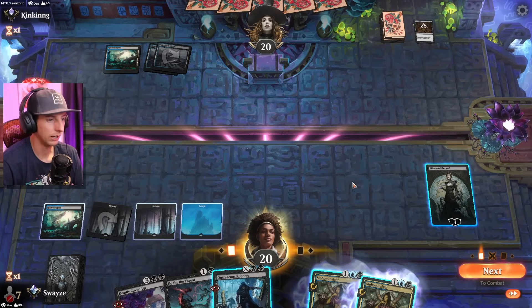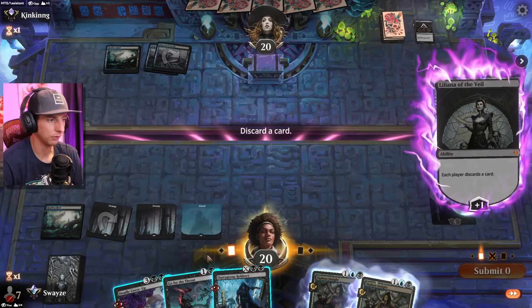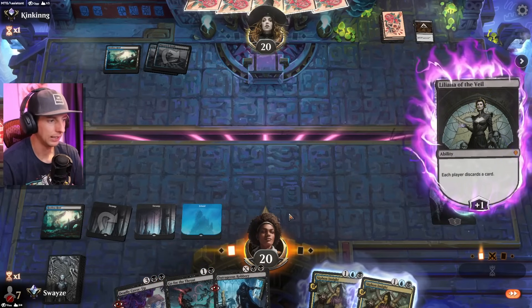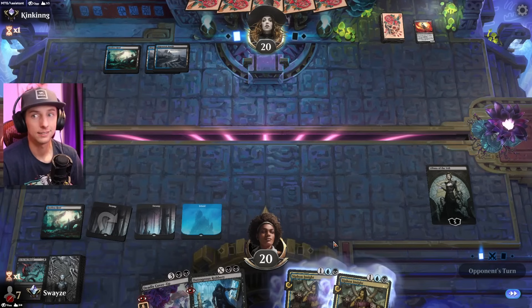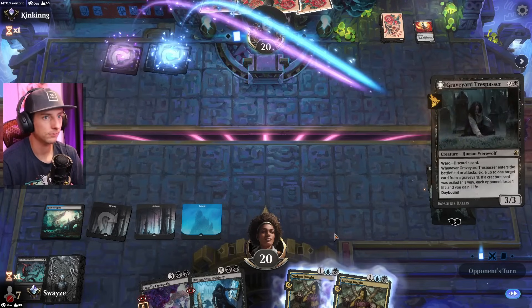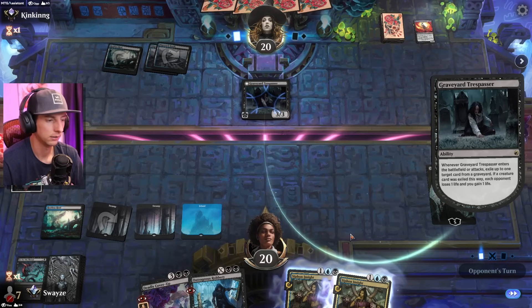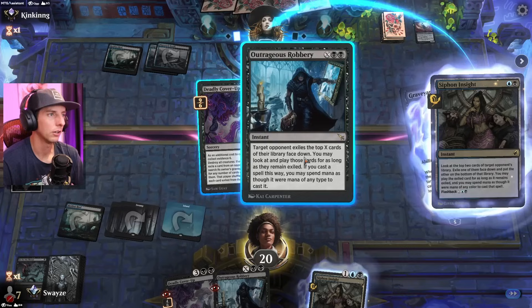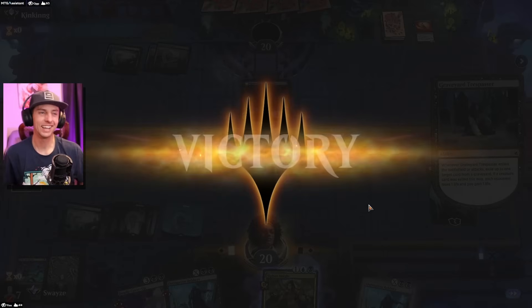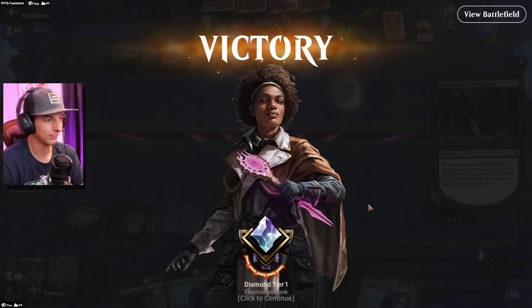We will have to drop another card — I think we drop Go for the Throat because I have the minus two available for Liliana so we don't necessarily need removal. I need the Outrageous Robbery for sure because we're milling and discarding ourselves as well, so we need more card advantage. Siphon Insight will help a lot too. Let's see which one they target and that's the one I'll cast. That's gonna be the one I cast — pretty simple. Let's go! Just another absolute dissection man, we were just picking them apart. Then we got the Liliana minus into an Outrageous Robbery — set up for huge success.